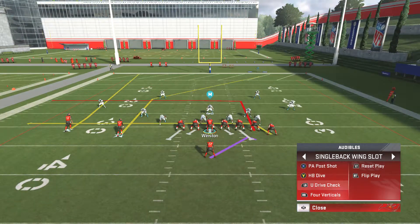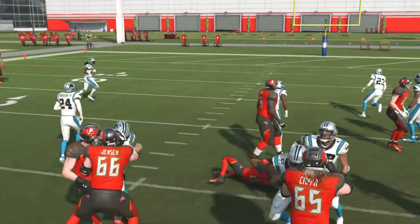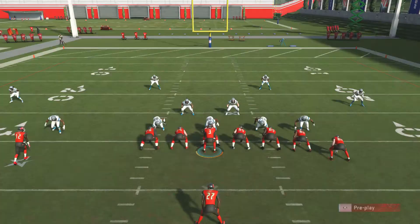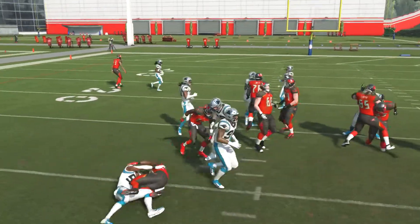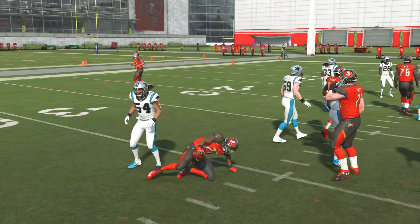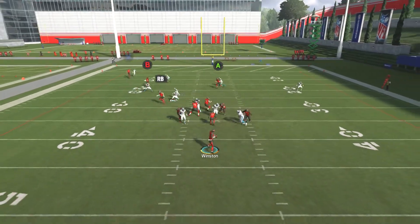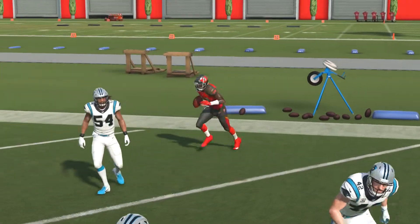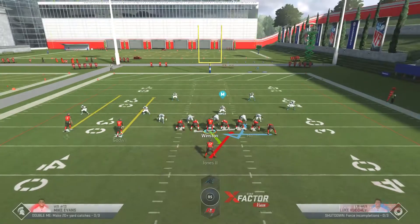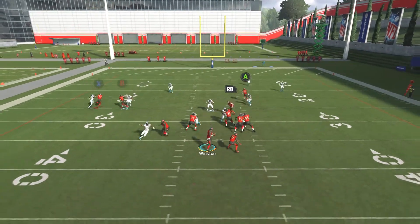I know you guys are loving it right now like I am. Next up — HP dive again, one more time just for the hell of it. Now we do the U-drive check. I'll just block the running back, get some time. There we go. I love this play, I'm telling you — Tampa Bay Buccaneers playbook, I think so far one of the best.